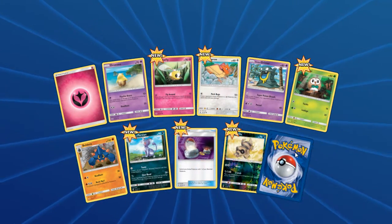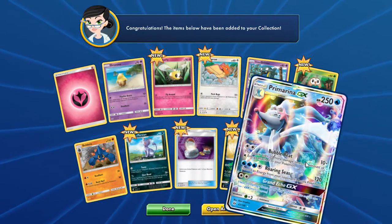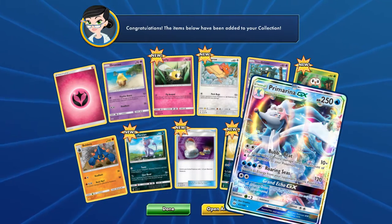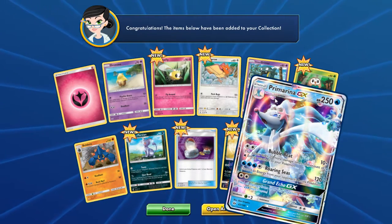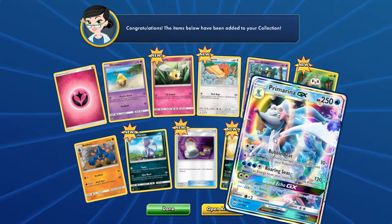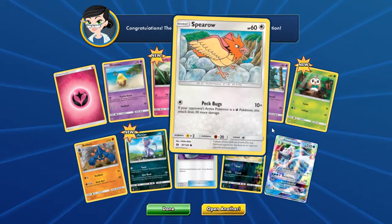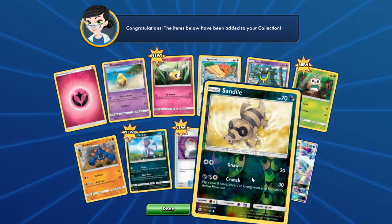This is pack number three. The rare card is — oh, I like that one way better. It's a GX, full art holo GX — wow! For Marin, not sure if I'm pronouncing that right. I'm not really that familiar with the new Pokemon, but I've been wanting more GX cards just because they are really overpowered right now.